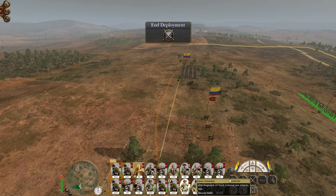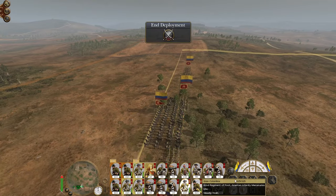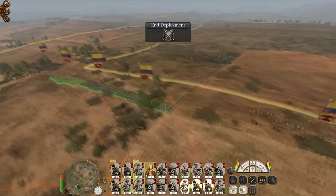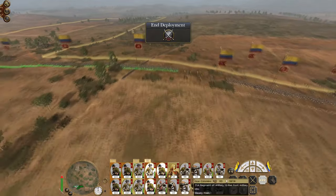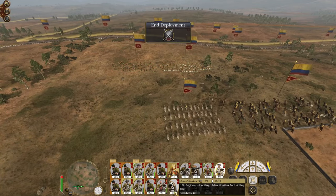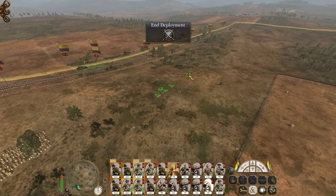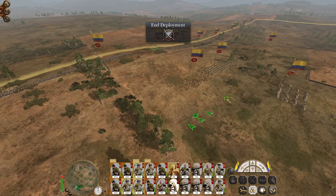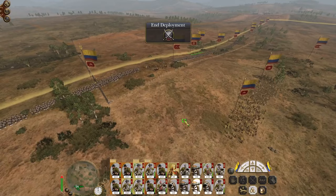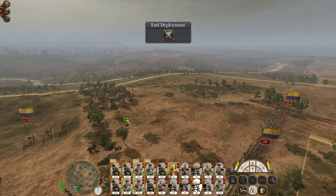Bearing in mind there is potentially an enemy garrison force coming in from another direction, I think a fairly straight line should be okay — we can redeploy it if necessary. Keep our cavalry back as our mobile reserve. Drop the howitzers — they're only going to be firing quicklime. One last gun team is going to be held back for now.